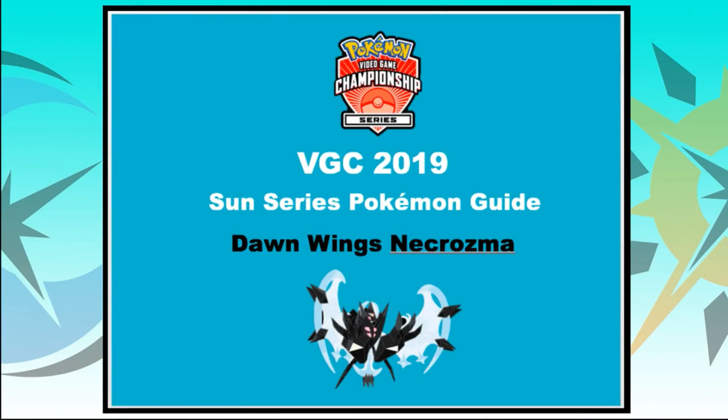Hi guys and welcome back to another VGC 2019 Sun Series Pokemon guide. Today we're going to be looking at the almighty, all powerful, a bit underused Dawn Wings Necrozma. It is the other form to Dusk Mane Necrozma — the Lunala variant. When those two merge together they create Dawn Wings Necrozma.